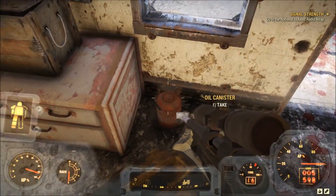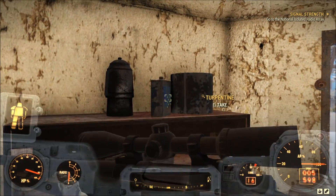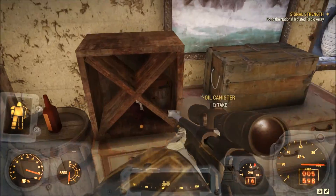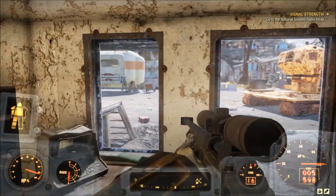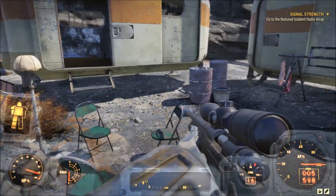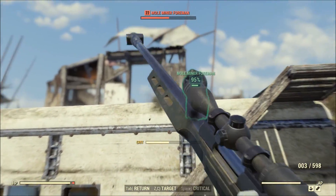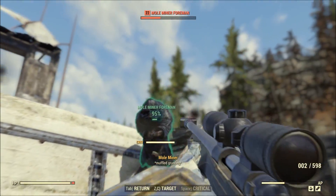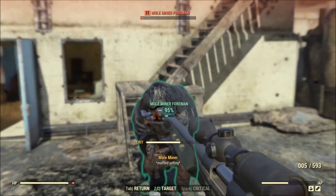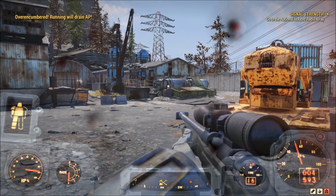I also got rid of that .50 machine gun I had because the ammo is just hard to come by, and it weighs so much. I wasn't using it, and by the time I plan on using it I'll have outleveled it. So I'm trying to get more in the habit of being picky about what I actually keep — I only have three weapons now, the ones I'm carrying, and I got rid of all my other power armor chassis because there's no reason to have them. Gotta get out of that Fallout 4 habit of having one of everything.